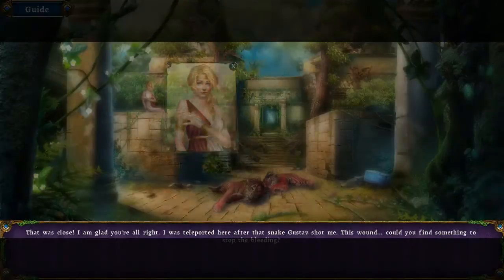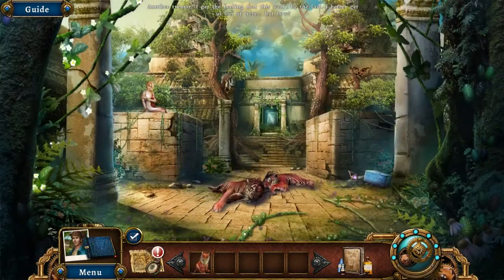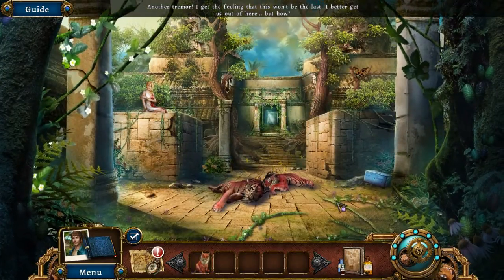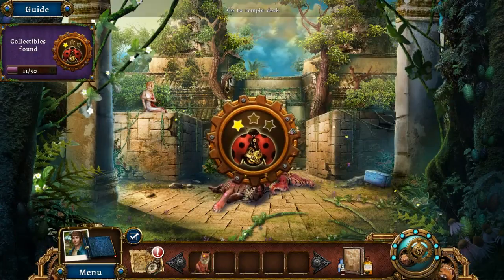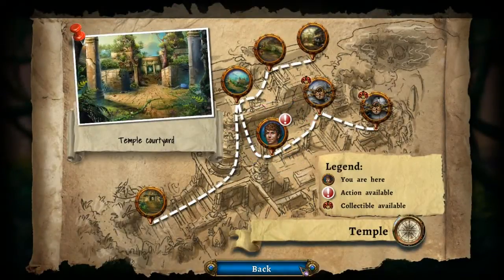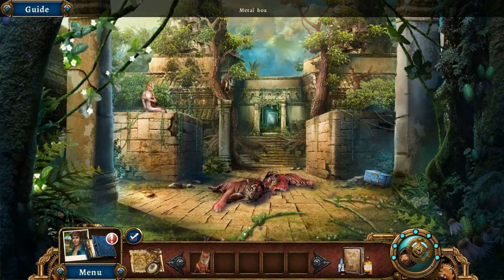My friend, that was close — I'm glad you're all right. She says she was teleported here after that snake Gustav shot her and asks if we can find something to stop the bleeding. Another tremor — she'd better get out of here, but how? We are totally looking for ladybugs. Sorry, tigers — look at how fast they're breathing. It's like they're hyper sleeping or something.